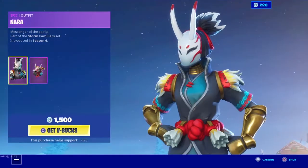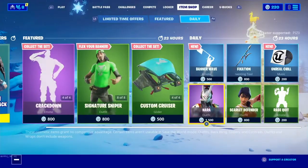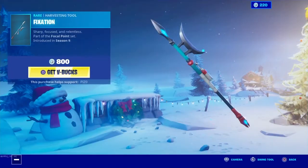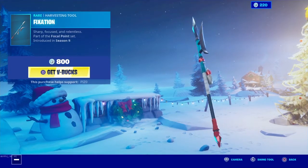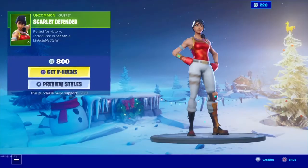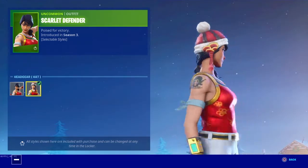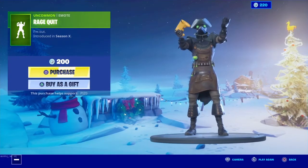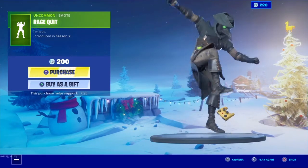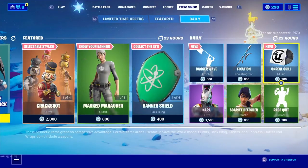Next, we have the Nara skin, looking nice, with the White Fang back bling. We have the Fixation pickaxe. We have the Scarlet Defender with the hat edit style. And we have the Rage Quit emote. We also have the Unreal Chill music pack, which is new.